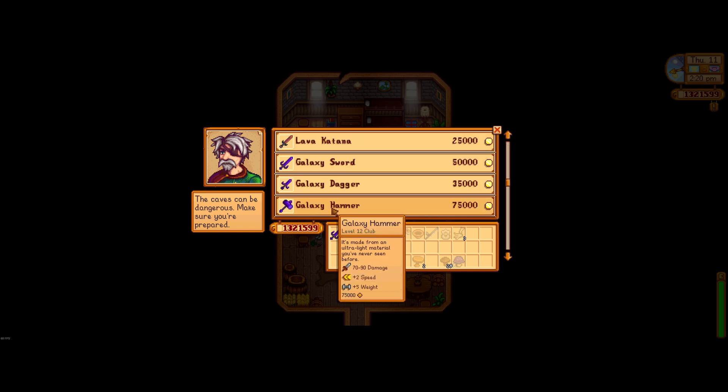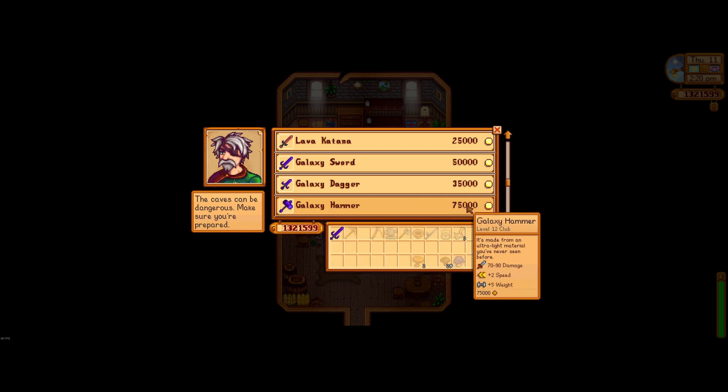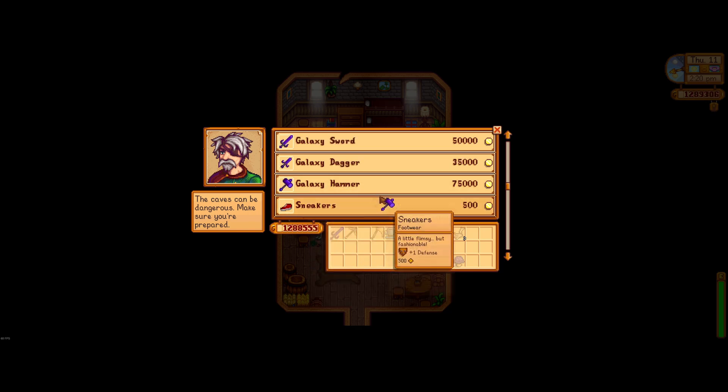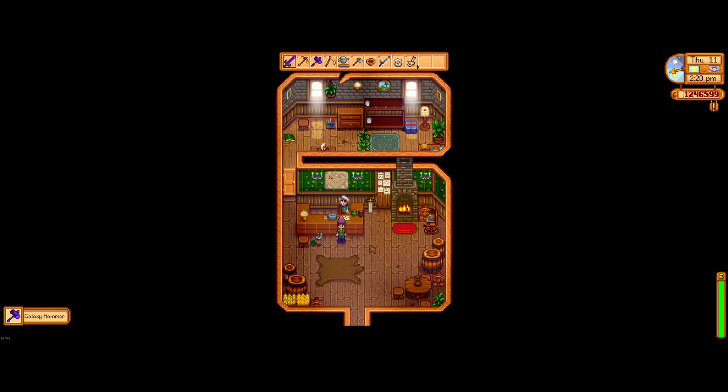You'll see the Sword, the Dagger and the Hammer. It does cost a cool 75,000 gold but it's definitely worth it and it's definitely one of the most overpowered weapons in the game.